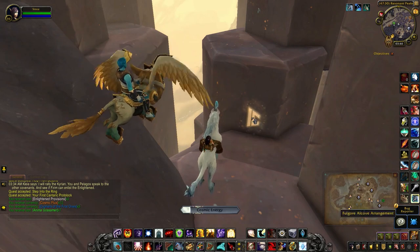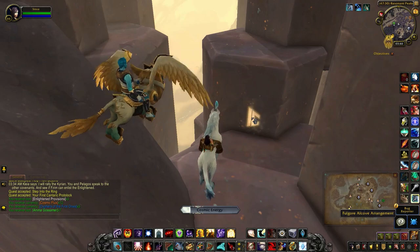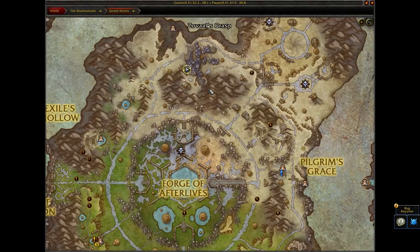The Fulgur Alcove arrangement can be found on the back of a pillar right next to a mountain. This is where I am on the larger map.